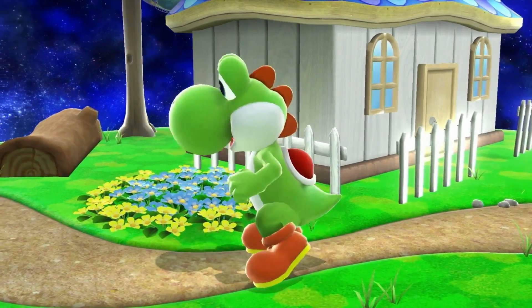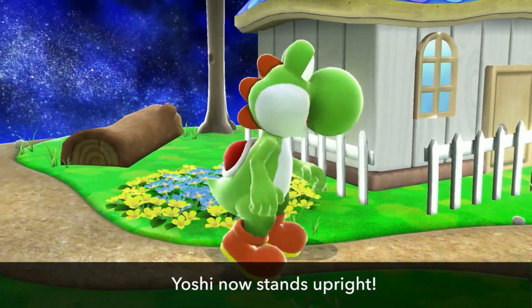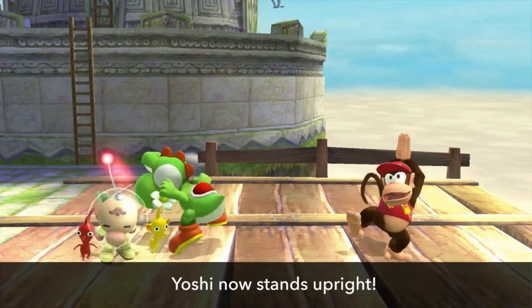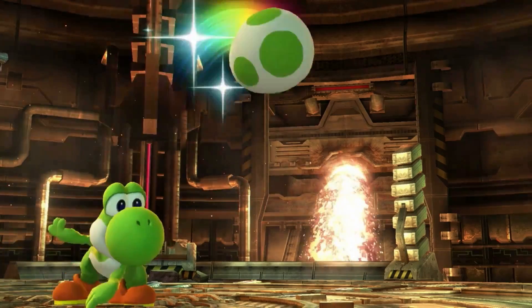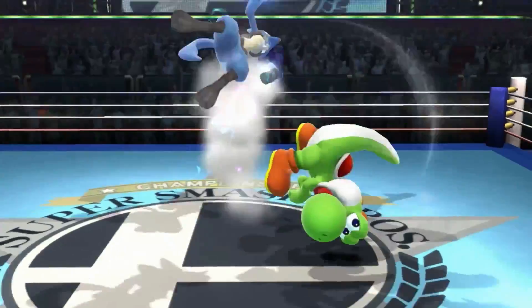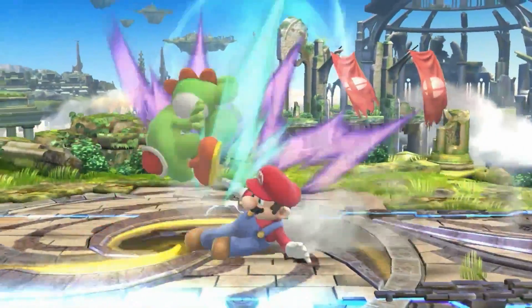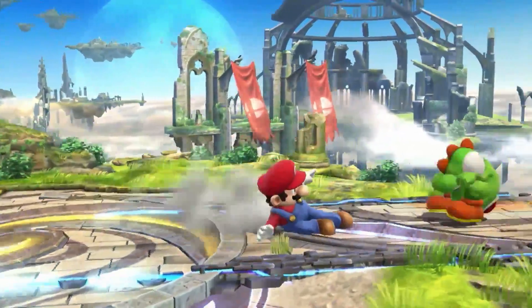In past Smash Bros., Yoshi moved like a dinosaur — standing on two legs with a bent back. For the upcoming game, we're updating the character to be more in line with recent models. Yoshi now basically stands upright. This is quite a big change, so we've waited a bit to inform everyone. However, you should know that the change has made Yoshi even stronger. Rest assured, Yoshi will stand tall in battle.